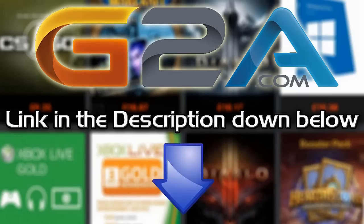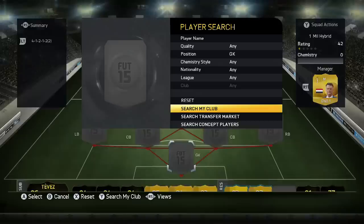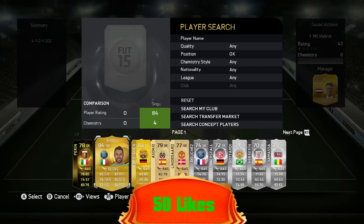If you want cheap Microsoft points and game codes, check out G2A.com — link is in the description below. Hey guys, it's Melvin7K, and today I'm bringing you my first expensive squad builder on FIFA 15. It's going to be around about a million coins, so I know a lot of people can't afford this, but there are that select few — probably around 20% that can. The rest of you, hopefully you just enjoy the look of this team, and maybe later on in FIFA when it's a little bit cheaper, you'll be able to try it out.